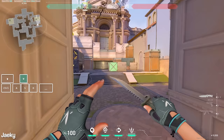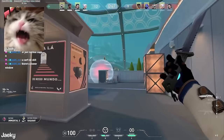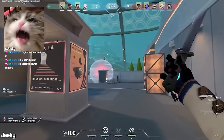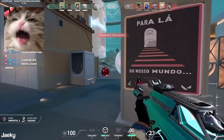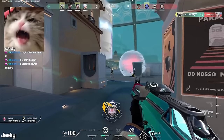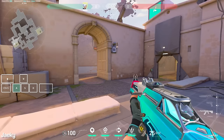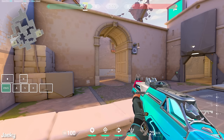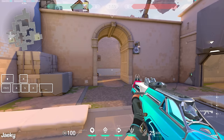Moving on to movement in gunfights — strafing between your bursts is really important. I have a clip on Pearl where I was playing Cypher holding down B site, and enemies running up at long B were whiffing on me even in a radiant lobby. The reason I made them look like bots is because I was shooting and then strafing between my bursts. In Valorant, you don't want to instantly crouch spray — it commits you to the fight, and if you whiff you're dead. Even if you get the kill while crouching, it's easy to get traded and hard to convert a second kill.